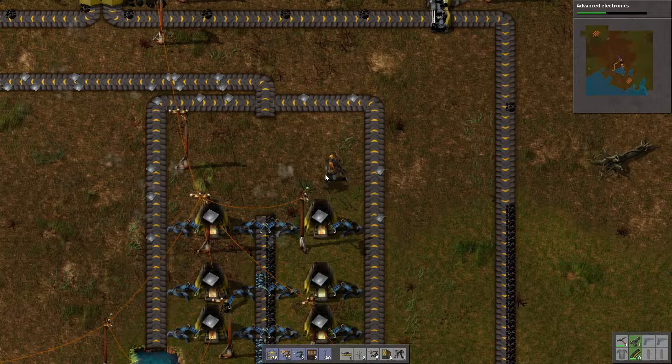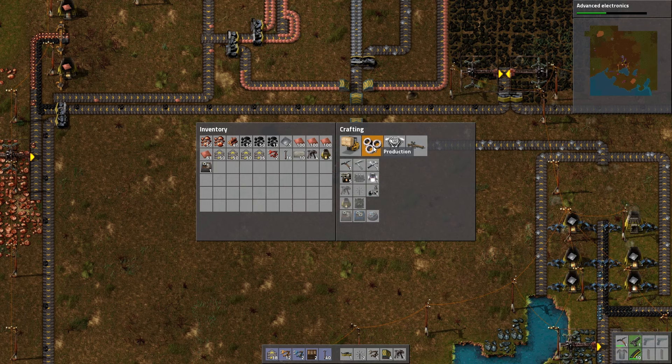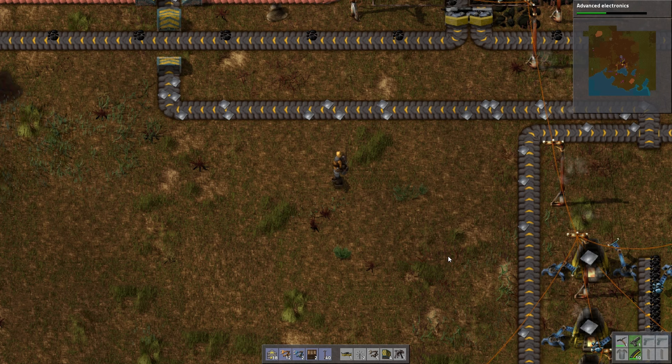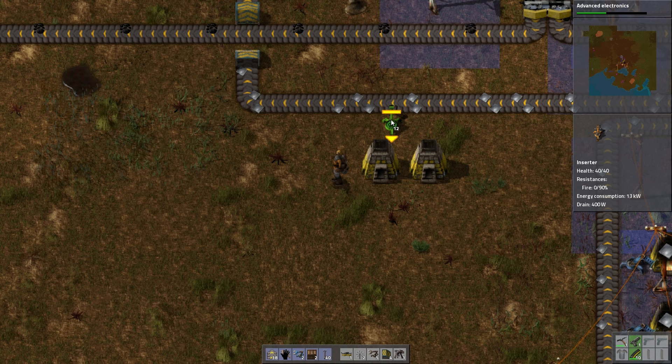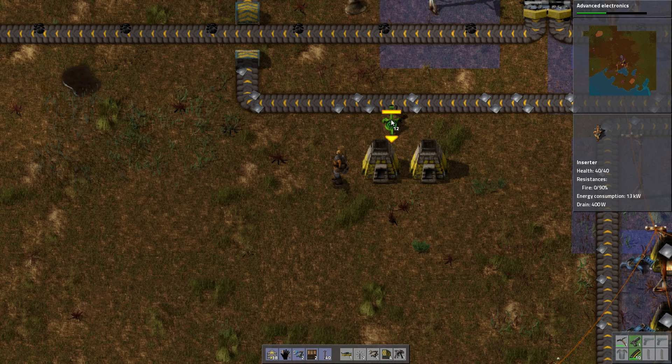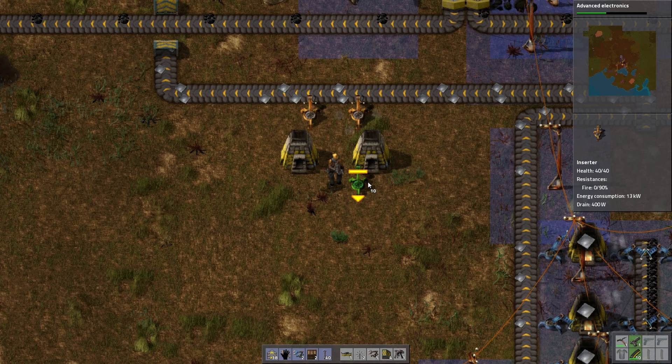Now we're getting some stone — stone is important. We're also going to want bullets. These are the bullets we really want and we're going to need steel plate for that. In order to get steel plate we need more iron smelting. We can tap into the steel plate production right here — this is a good spot for it, although our iron production is not up to this task. We'll up the iron production in a moment. Let's just get the steel plate going with two furnaces to start.